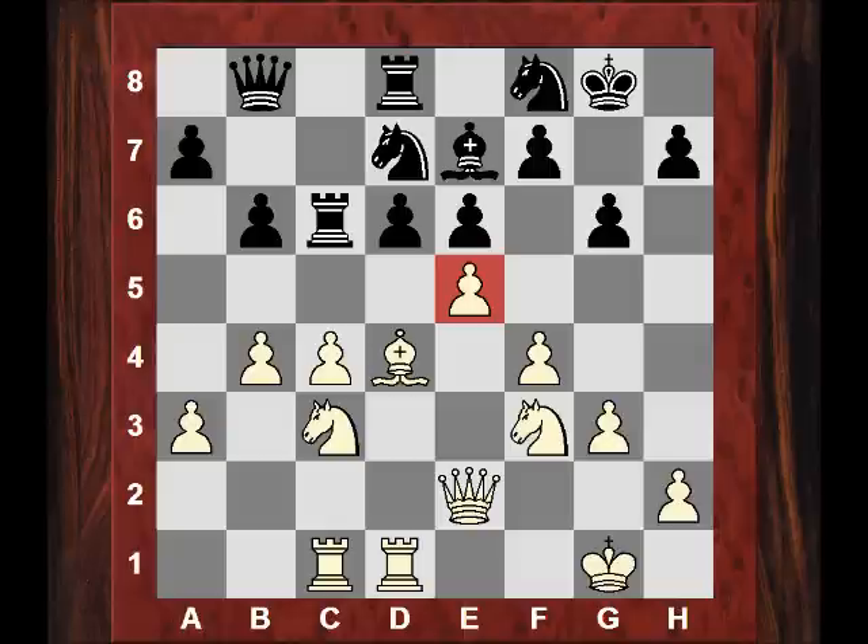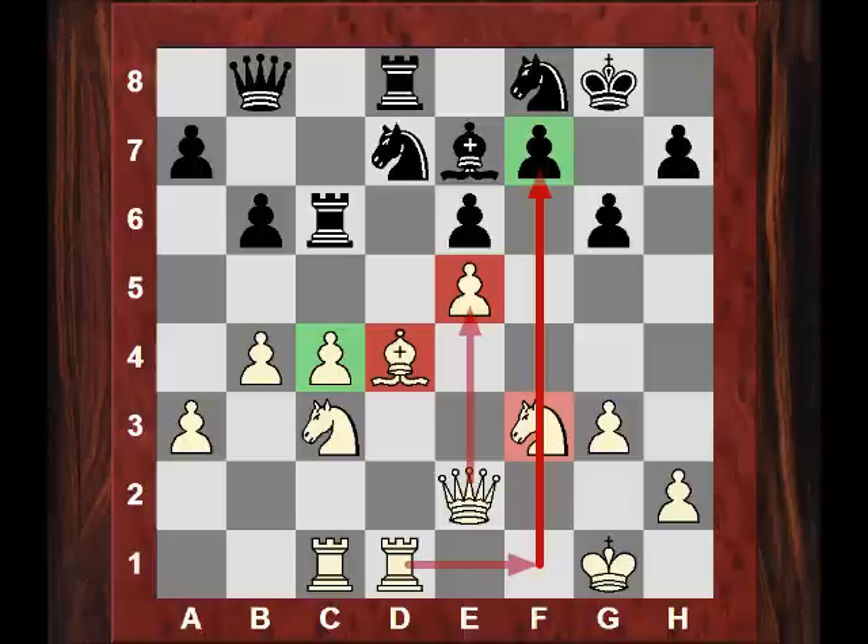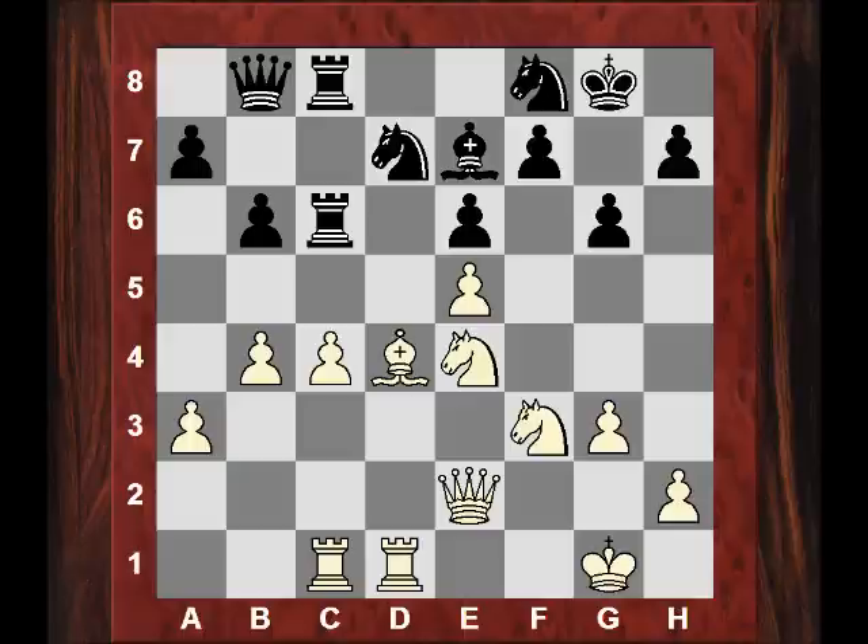Black is not having a great time in this position it seems — with dark square weaknesses and white over-protecting e5 quite comfortably. The only concrete issue might be the c-pawn at the moment. Judith takes on e5 and we see fxe5, not a piece. Why take with the f pawn? I think one idea is this f-file can be very dangerous for f7 in particular — f7 is a natural target on the f-file. But what about the c-pawn? Rdc8 and we see Ne4 protecting the c-pawn even more.